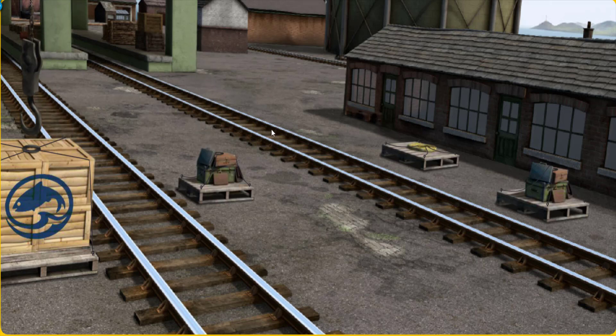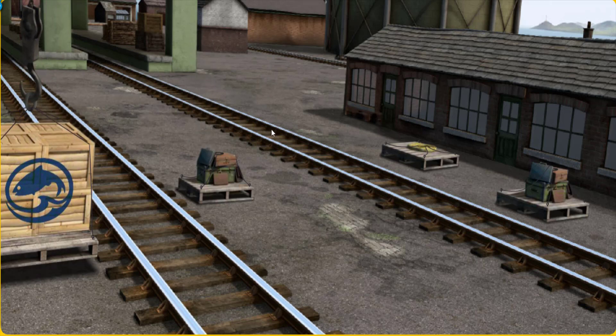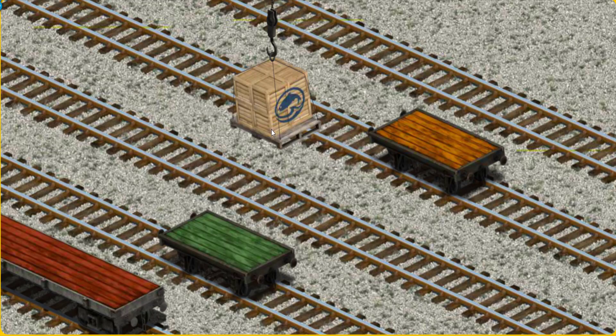There you go. Let's lift and load. Now the cargo must be loaded. Help Cranky find the orange flatbed.